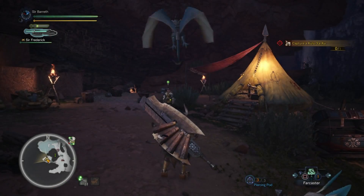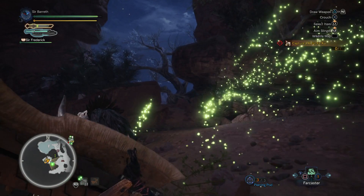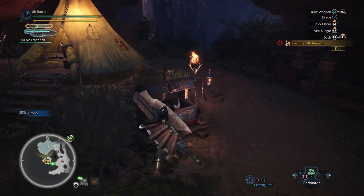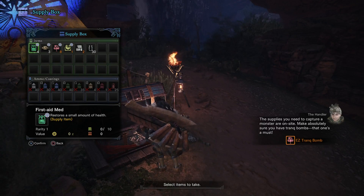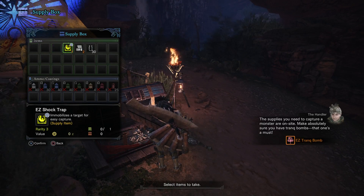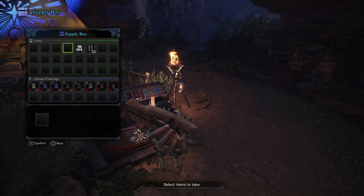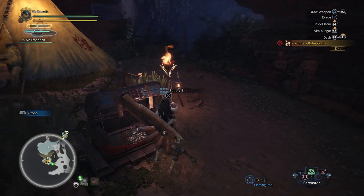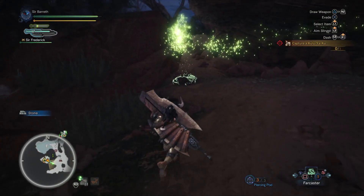All that work. The supplies you need to capture a monster are on site - make absolutely sure you have tranq bombs, that's a must. So tranq bomb, shock trap. Let's do this again.